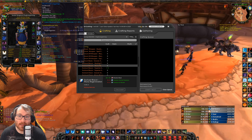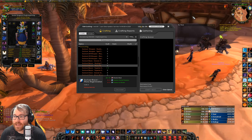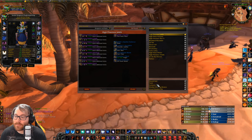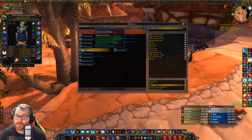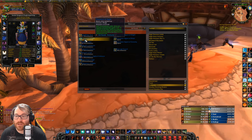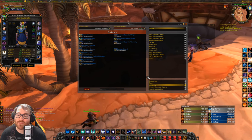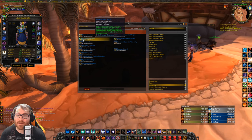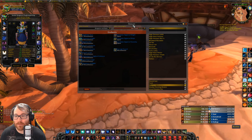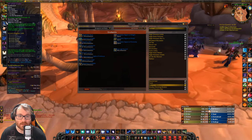There aren't any belt enchants in the game — no belt buckles yet — so nothing to worry about there. Legs are the same enchant as your helmet. ZG comes out with class-unique enchants, and I believe they are for your leggings or helm, so you can get your class enchants for your leg or helm once that comes out. They also have unique quest shoulder enchants. You'll likely just need mojos from the bosses in order to get those.